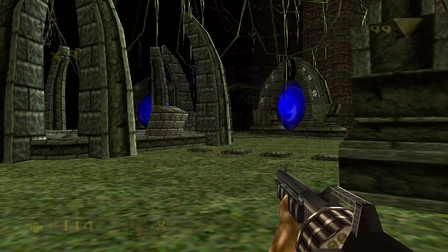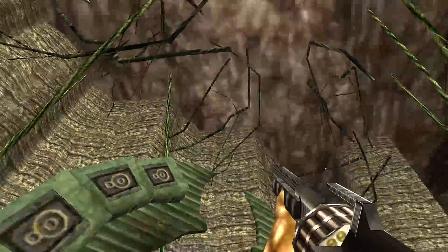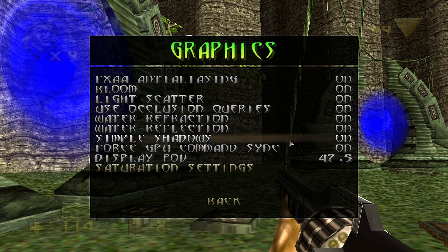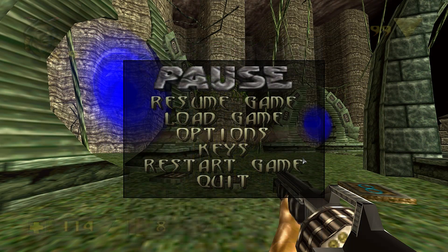As an example here in Turok 1 Steam Edition, I have the standard setting 47.5, because it is obviously connected to the ratio of the screen. The stone tiles and the teleporter gate look very normal, like your habitat from Nintendo 64.